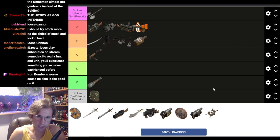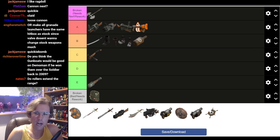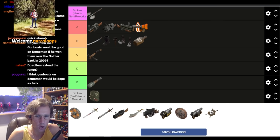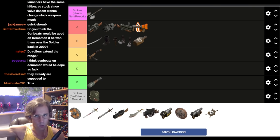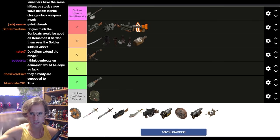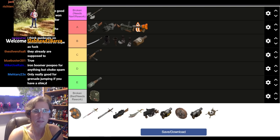Here's what I think though: change the hitbox sizes on all Grenade Launchers so they're all the same — I'd like that consistency. The Iron Bomber also has a shorter fuse time, so you sacrifice range on your shots in addition to crowd control. Stock Grenade Launcher is better for anything but chokepoint spam — very eloquently put.